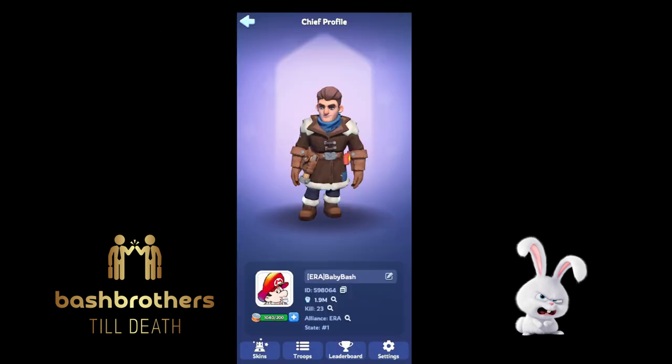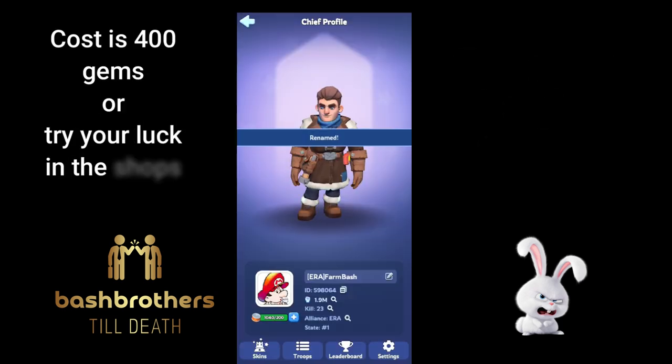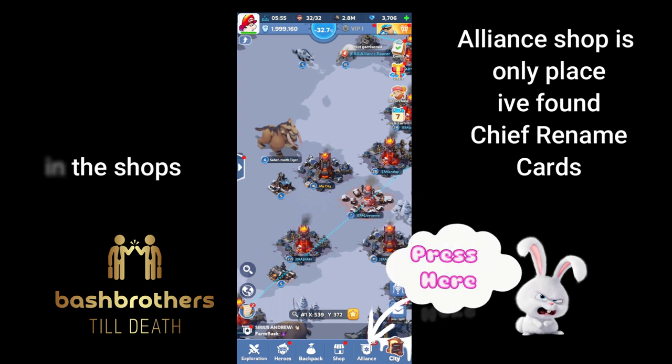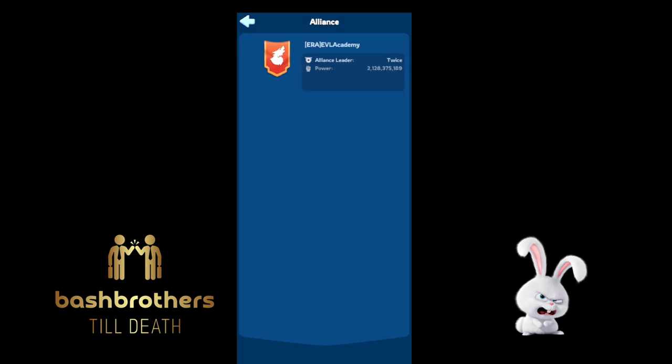Press the edit button — the little pencil — and you can edit your name there. Choose something appropriate; you can't use raunchy words, so be smart. It costs 400 gems.